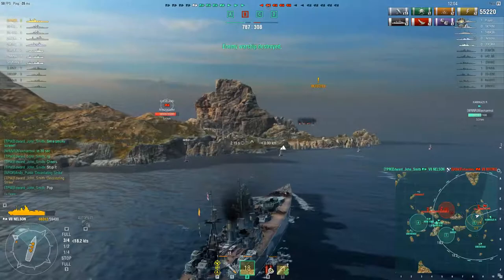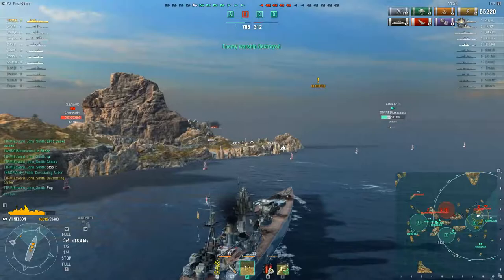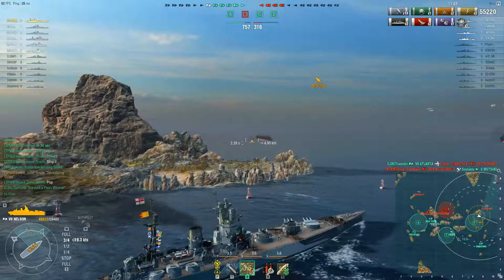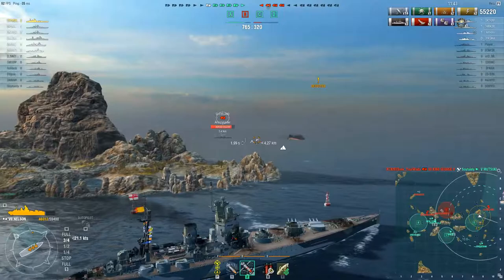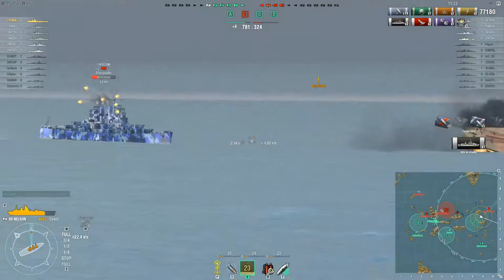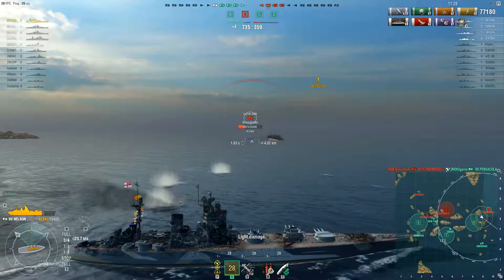Tremuter's got his torps off and here they come. Tremuter scores the flesh wound as Ars Crusader in the Cleveland takes out our friendly destroyer. Max did a good job keeping me in the smoke and I only regret I couldn't get to him sooner. But now this Cleveland has me to answer to — I make sure my guns clear the island, aim for the citadel, dial my shot in, and I'm rewarded with a 22,000 damage salvo.